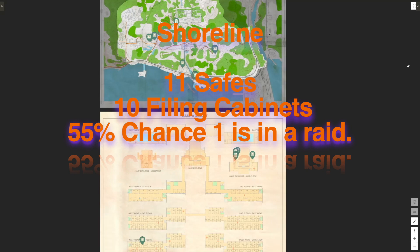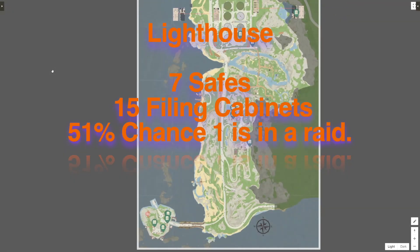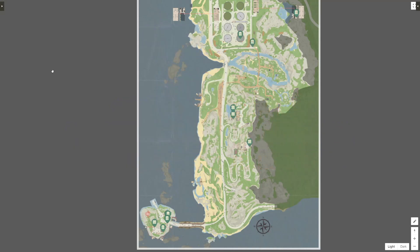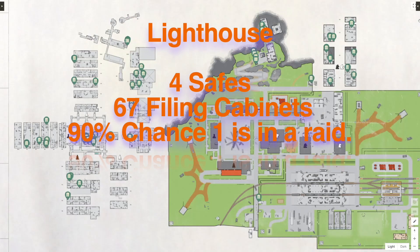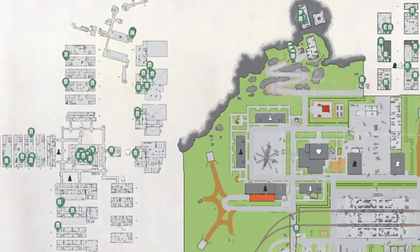Shoreline has eleven safes and ten filing cabinets giving you a fifty-five percent chance to find one in one raid. My current information on Lighthouse says it has seven safes and thirteen filing cabinets giving you a fifty-one percent chance. And finally we have Reserve, with four safes and sixty-seven filing cabinets. You're unlikely to get to all sixty-seven filing cabinets in one raid, but that and the four safes gives you a ninety percent chance to find a flash drive in one raid.